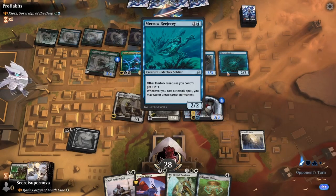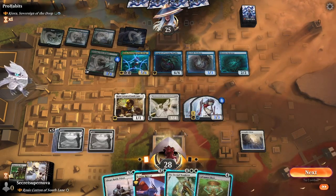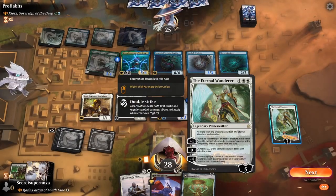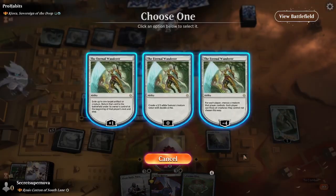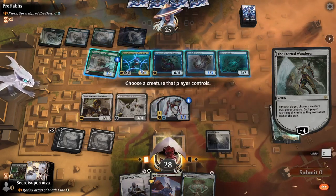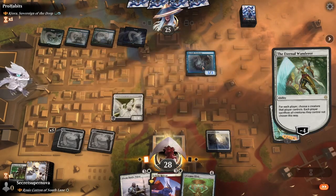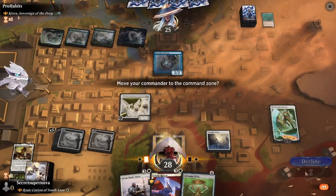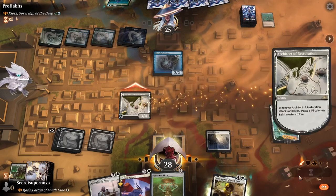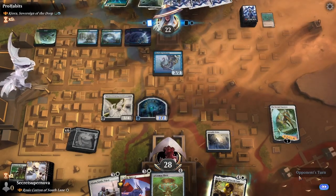That gives him an Anthem for his Merfolks. We'll play the Plains and go with the Eternal Wanderer, just to get the 2-2. I think we're just going to basically board wipe with Eternal Wanderer - targeting our Architect of Restoration. We can give him the Merfolk Trickster since that won't do anything. We grab Rosie Cotton back. We'll swing in with our Architect to make a 1-1, and he does nothing. That's good for us.